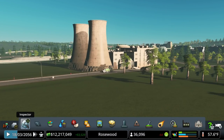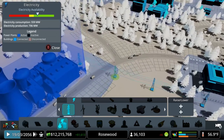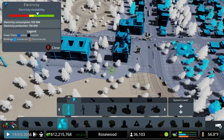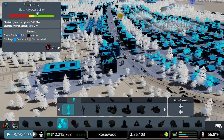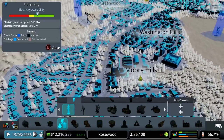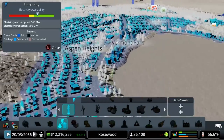Regardless of what power plant you're using, it needs to be connected to the grid. When we go into power lines, we can see that all buildings have a blue bubble, and as long as those bubbles are overlapping, they'll connect power to the next building down the chain. Our power plant is kind of off by itself, so we need to connect power lines from one bubble to the next to extend coverage, and it can spread electricity all the way around the town.